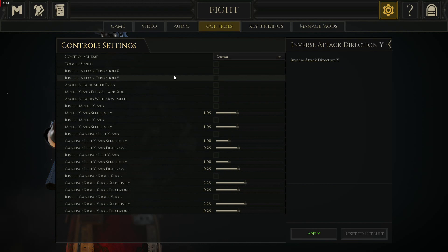I believe angle attack after press is just a native setting to 240, so don't worry about that. Here's the big one: Mouse X axis flips attack side. There is a keybind that is in direct replacement of this that is controlled by a single button as opposed to the entirety of your mouse movement. Once you've done that, you are now on your way to being a keybind player.